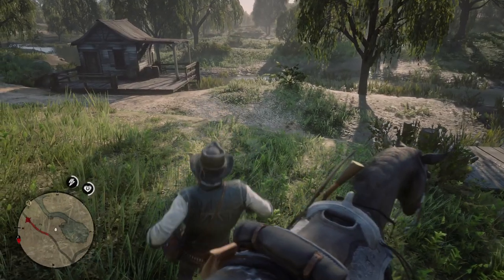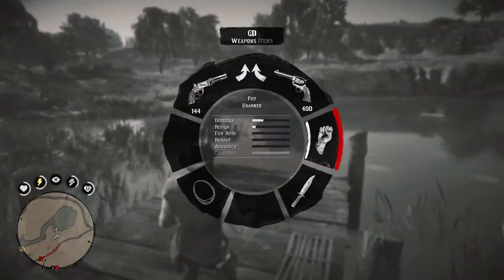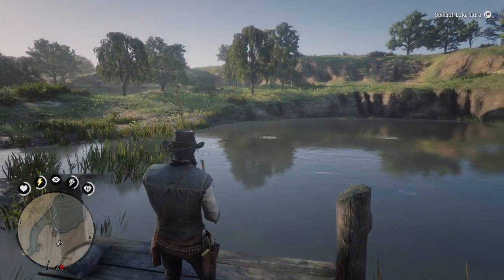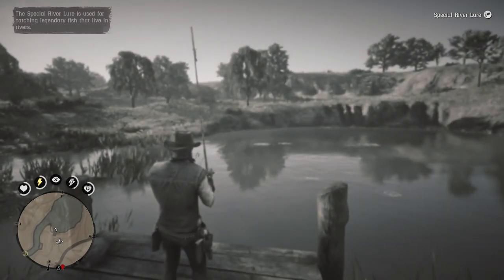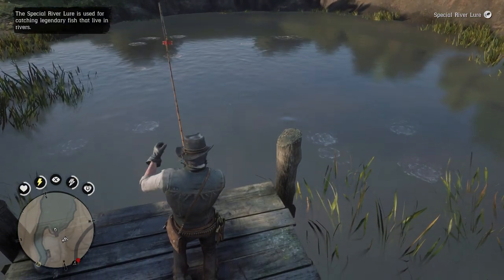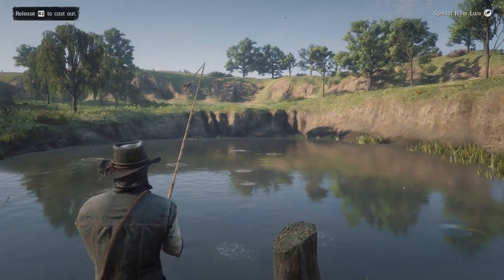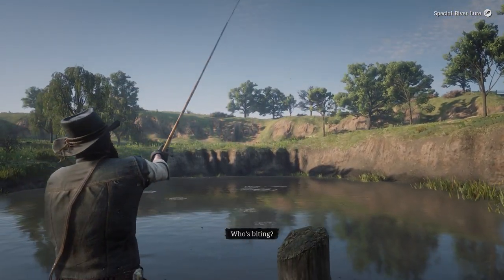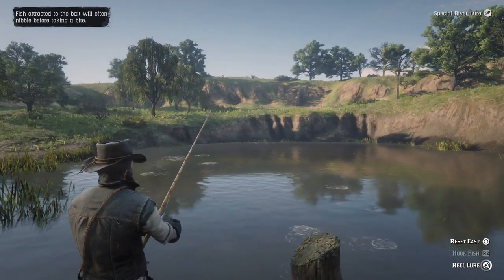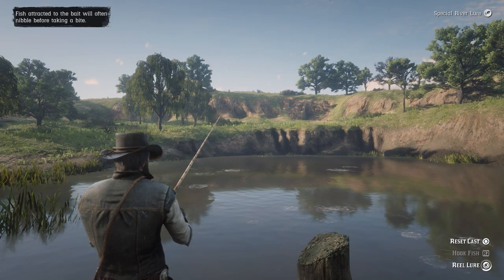So just complete Chapter 6 first, unlock the epilogue, and unlock the ability to leave Pronghorn Ranch with Marston. Then pull up to this location. This is going to be considered a river, so you're going to take out your fishing pole and equip your special river lure. It's pretty simple and straightforward. Right in between McFarlane's Ranch and Thieves Landing, below the lower Montana River — pretty simple to find.